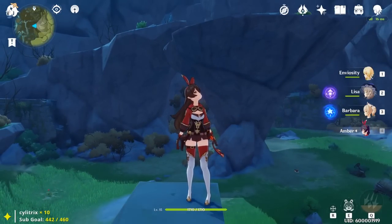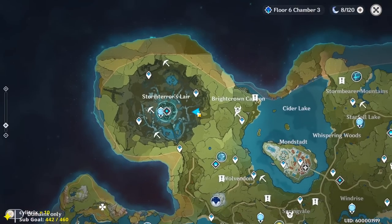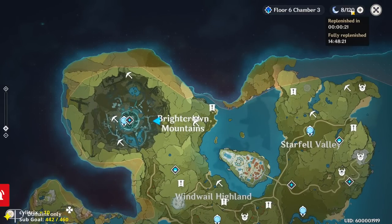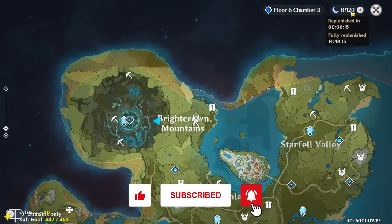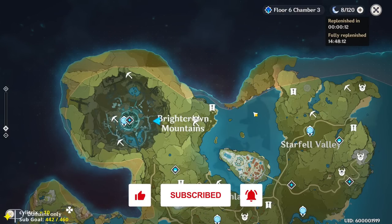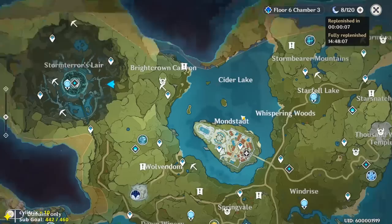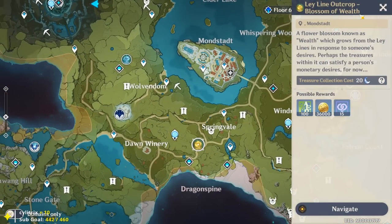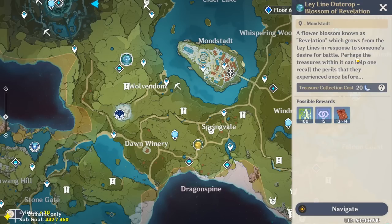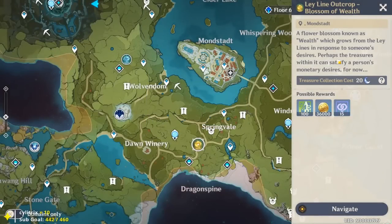I want to talk about what to spend resin on and what you should be farming at different stages as you progress. Your resin is shown in the top right - it's your energy. You have 120 total, replenishing after 16 hours, or one resin every eight minutes. Early on, once you hit Adventure Rank 8, you unlock ley lines - two on the map in Liyue and two in Mondstadt. These are the ley line blossoms of Wealth and Revelation.